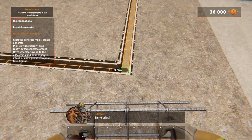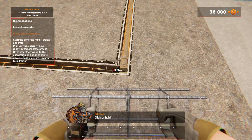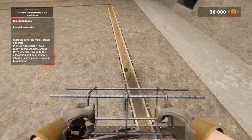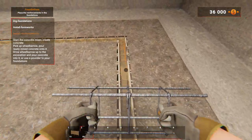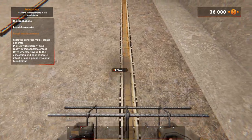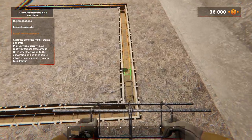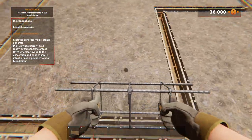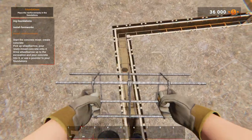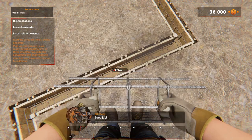Next up is reinforcement — same principle as with formworks. Can we just hold? Can we not have a shortcut to put them all in at once? I got a bit squirrely there at the corners. Did I miss any? I felt like I missed one. In reality it's not taking too long, is it?